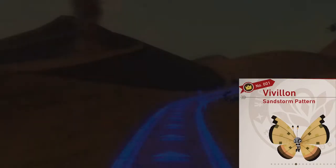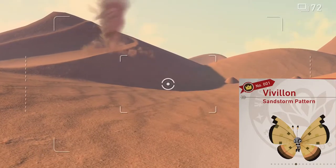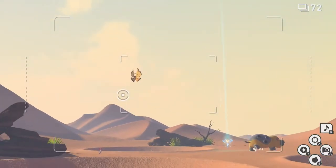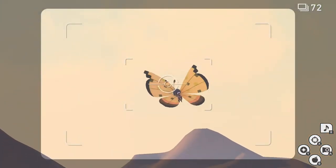Sandstorm Pattern. This one's going to be done at the sands in the daytime. We're going to go to the end of the level on the main path. Once you're here, take a look in the sky — there they are. Take a picture of one of them, then quit and submit.